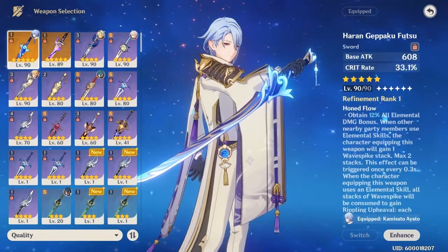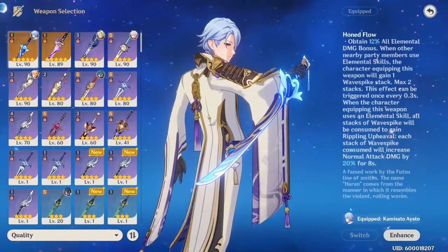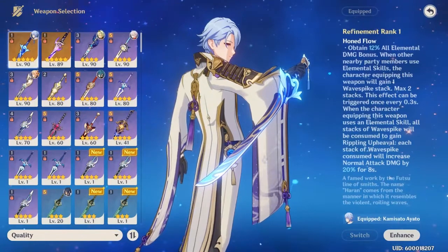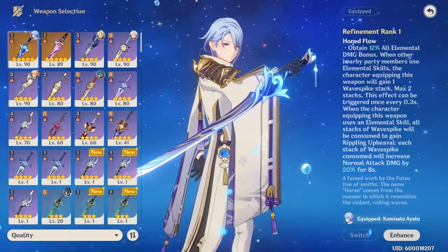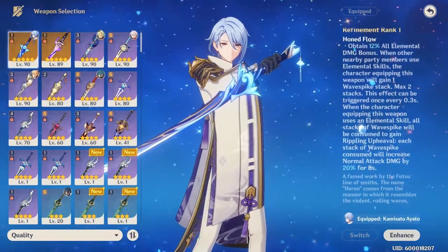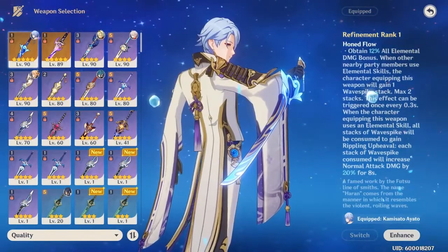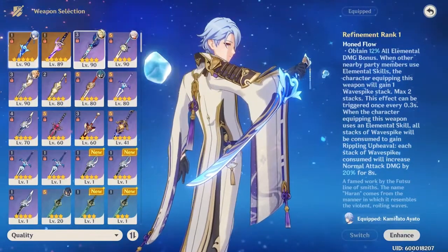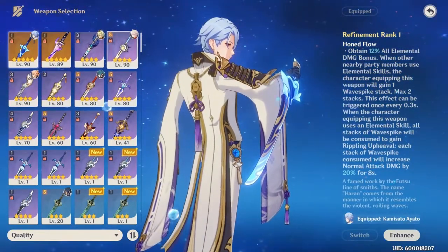Ayato's sword gives you like 52% damage increase technically - 12% elemental boost. Each of his stacks gives 20% normal attack, and you can have a maximum of 2, so that's 40%. Basically 40% normal attack increase and 12% elemental damage boost. Even though that probably won't help cause it's all elemental boost - it won't help you with fire damage or anything. Unless you have a banana, which doesn't work either, because this guy's effect cannot be overridden. If you guys know what that means.